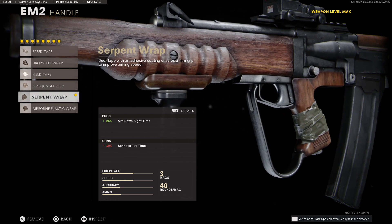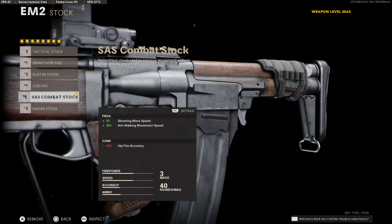Next for the handle, go with the Serpent Wrap like usual for a nice buff to ADS and a minor sprint-to-fire penalty, which really isn't a big deal in zombies. And lastly, take the SAS Combat Stock for the added speed while aiming down sights and shooting.